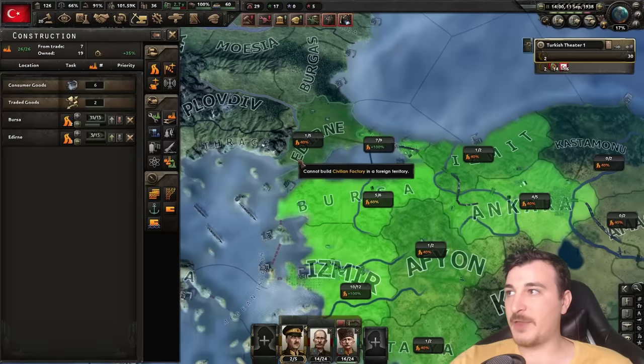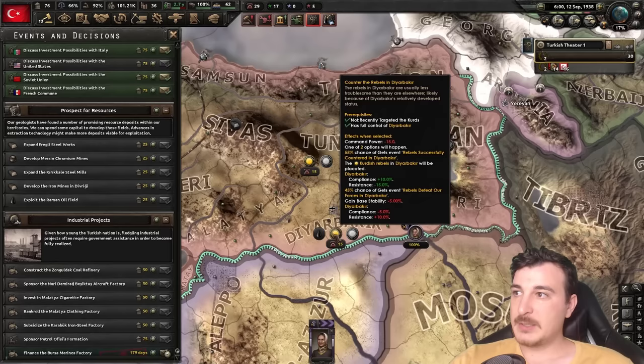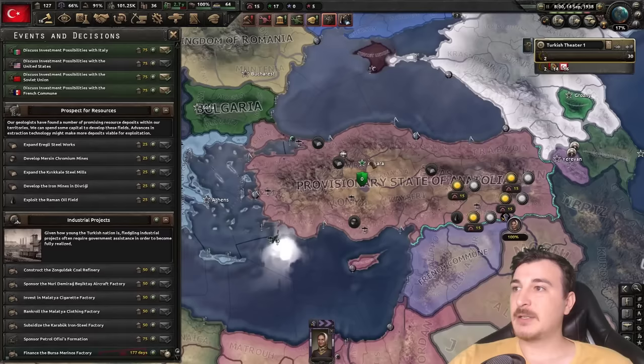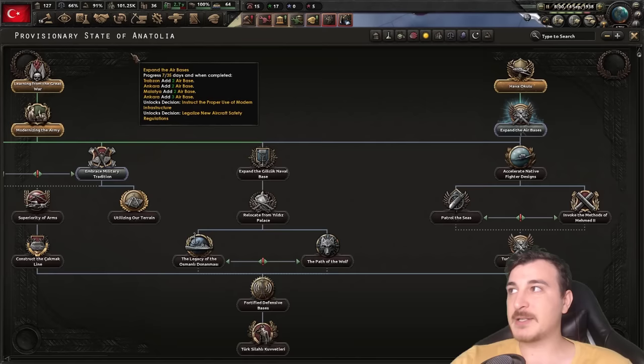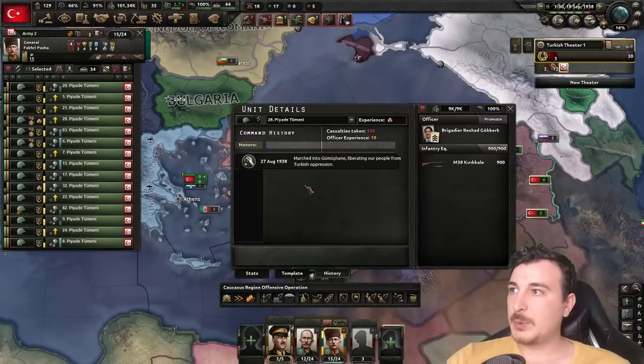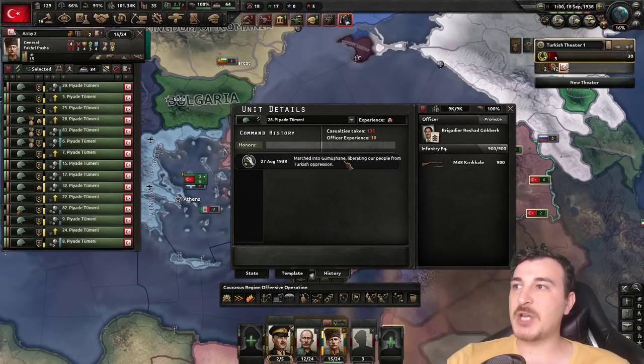Let's max out the infrastructure here, and then after we're going to build up more civilian factories in multiple locations. Let's also see if we can get some more compliance in these lands. We're basically the provisional state of Anatolia now — we're not yet the Ottoman Empire, but it's coming. We're just four national focuses away from becoming the Ottomans.